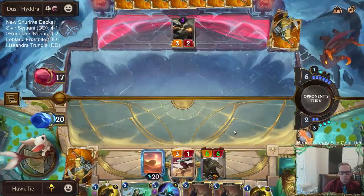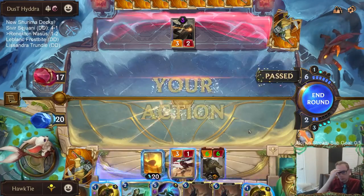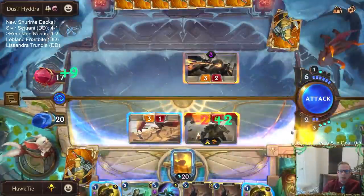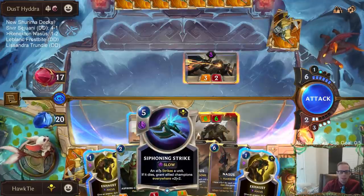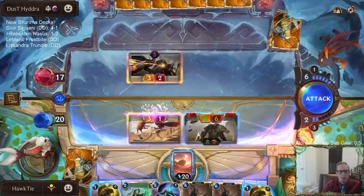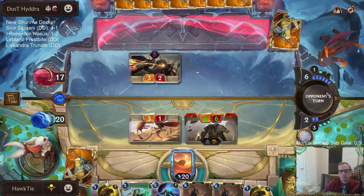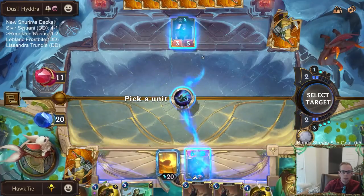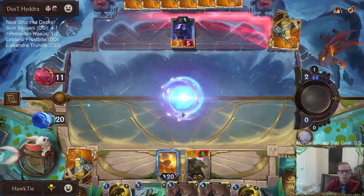I'll have to pass through Shurima. No Azir in this list — just Renekton and Nasus. I'll go with this. That goes to four power, four health. If I play Exhaust here I'm not going to be playing Siphoning Strike. Maybe Exhaust is worth it. We'll drag with the 3/1. We're going to have halfway for Renekton level up. This will be full Renekton level up, which is why I didn't want to play the Exhaust — I wanted to be able to play the Siphoning Strike.